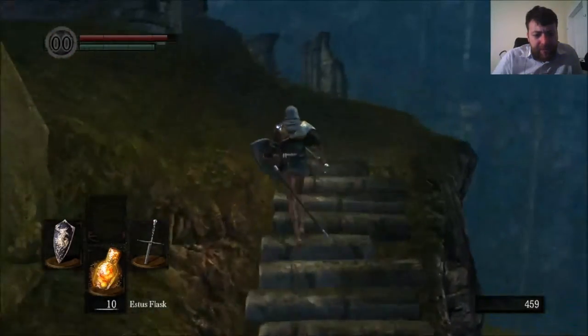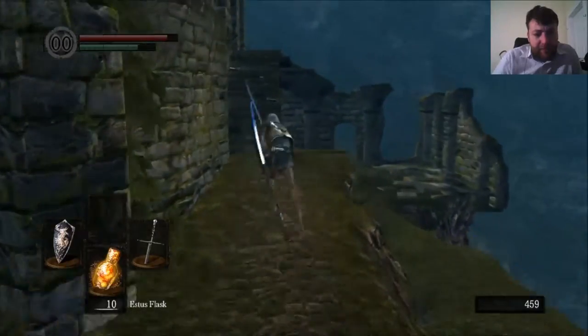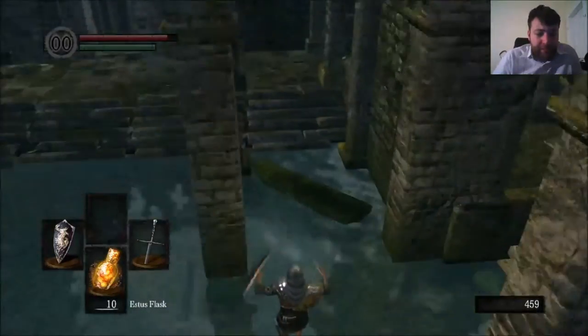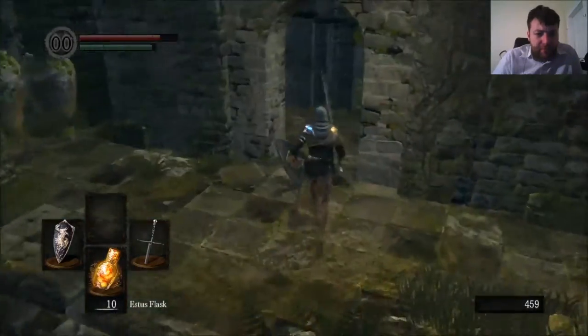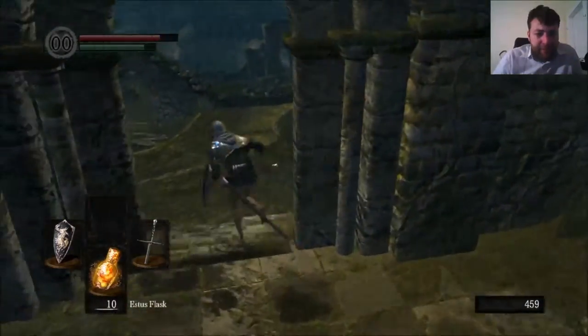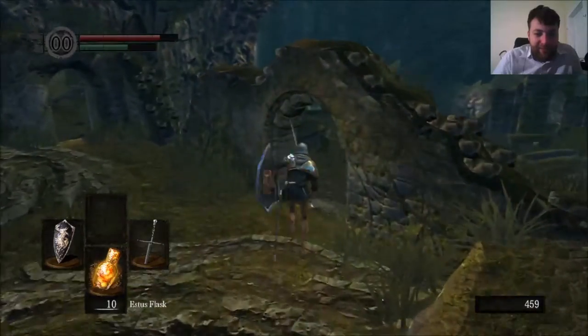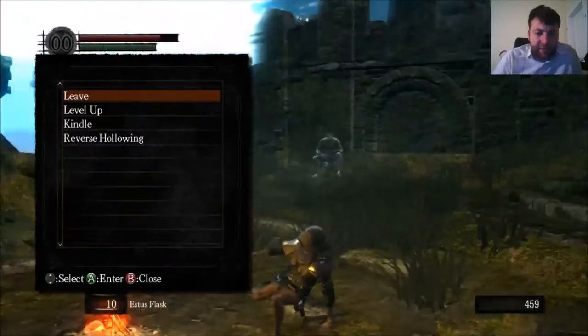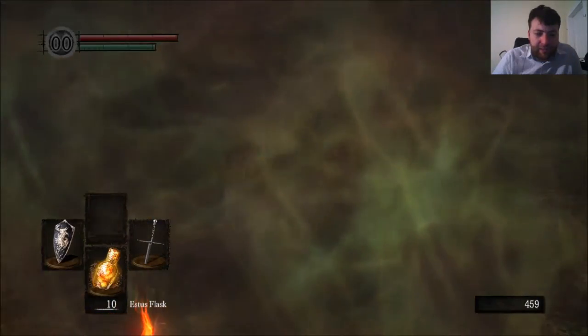Is there anything in the graveyard I want? No. There's one of the best Strength weapons in the game right in the graveyard — we're going to skip it. There's also treasure up there — we'll skip that too. Let's reset this bonfire just to get rid of the skeletons, because they will come.